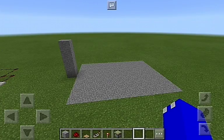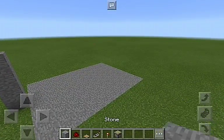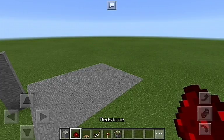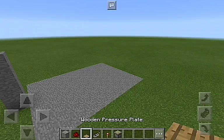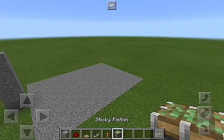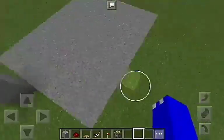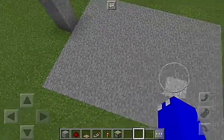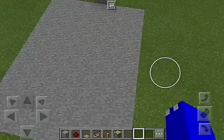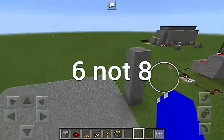Okay, this is everything that you're gonna need down in the hotbar. You're gonna need any blocks of your choice, redstone dust, wooden pressure plate, a redstone repeater, redstone torch, and a sticky piston. Next thing that you're gonna want is a ten by eight by four going up area.